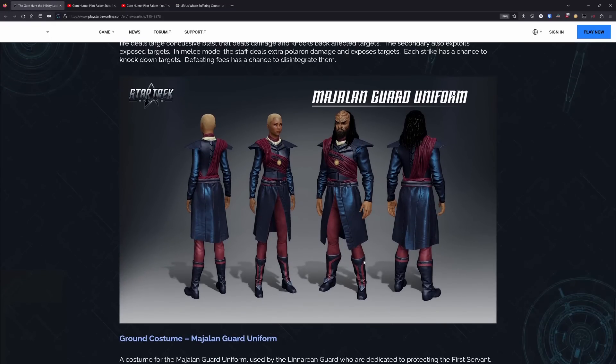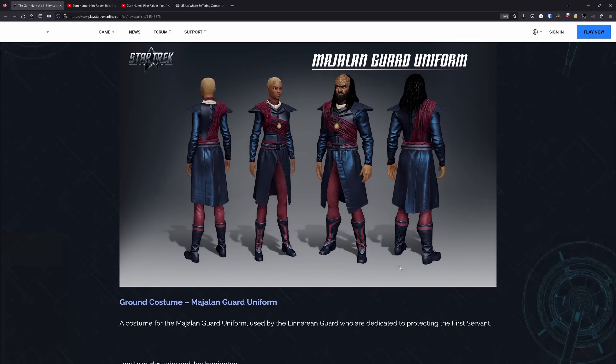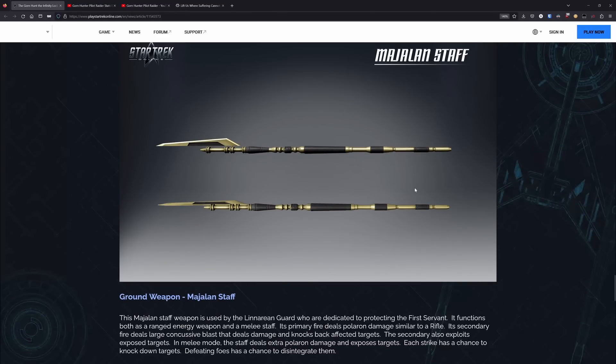The last item is the Majolan Guard uniform — this is the uniform used by the guards dedicated to protecting the first servant. So if you're a big fan of that aesthetic, you can pick up both the uniform and the staff and make your character look like one of their guards.